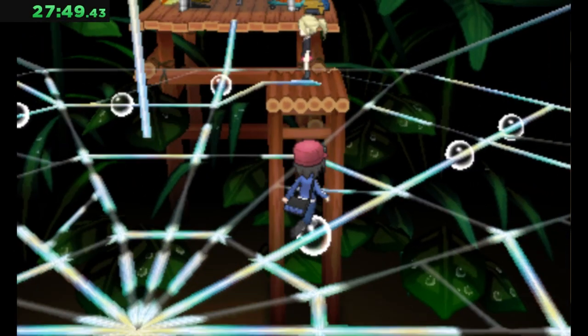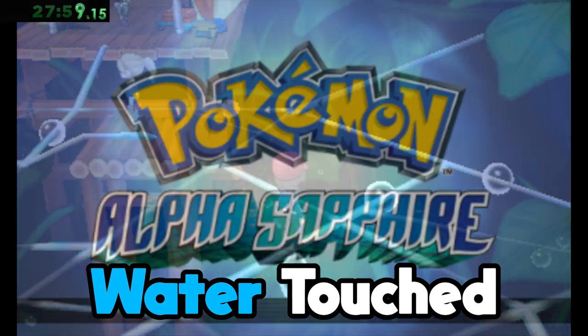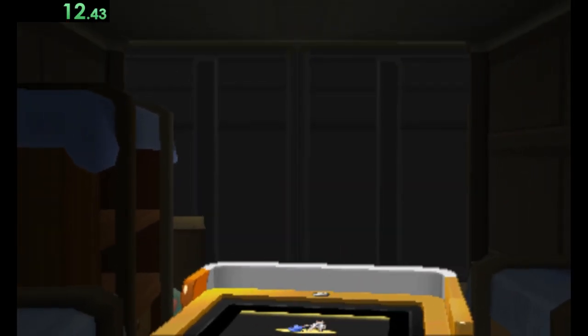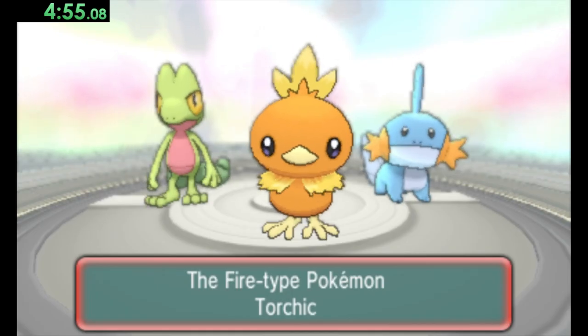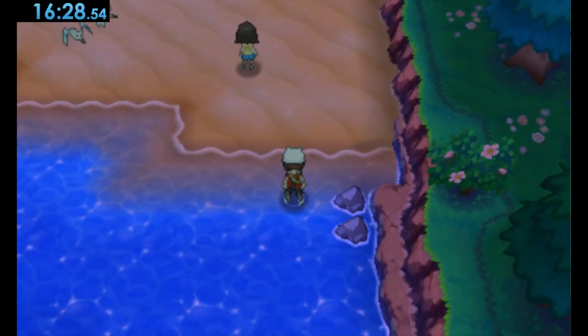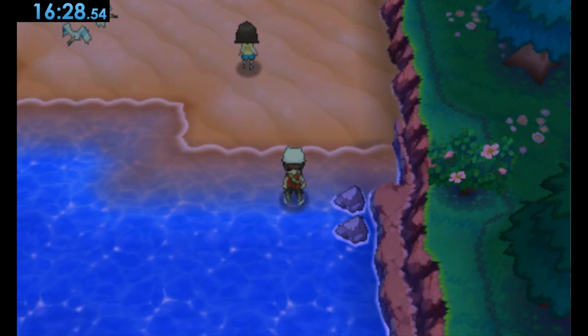The final Gen 3 game is Omega Ruby and Alpha Sapphire, and this one is a lot more forgiving than the originals. We get our starter, fight our rival, catch Ralts, and head over to the beach to feel the nice waves on our feet at 16 minutes and 28 seconds.